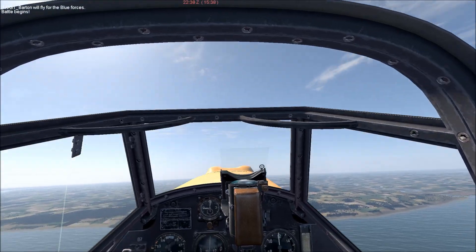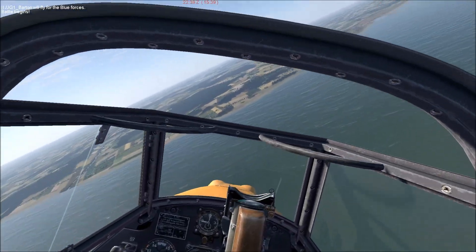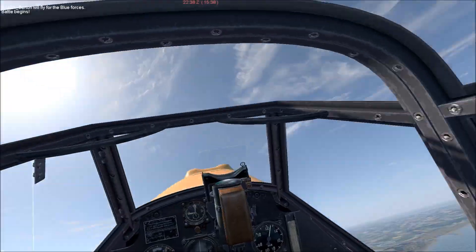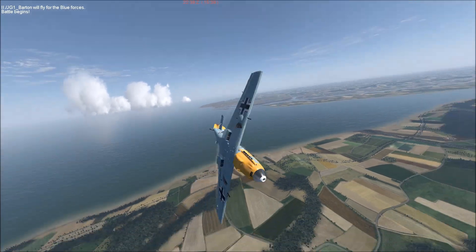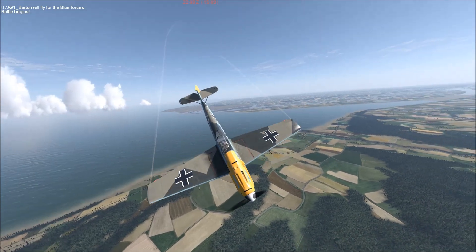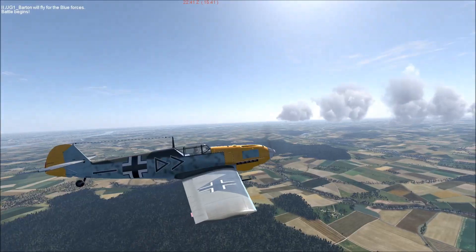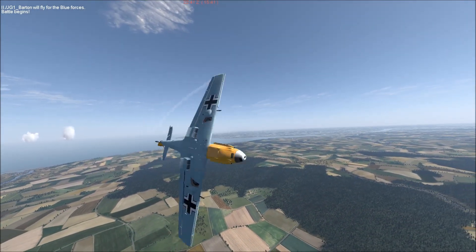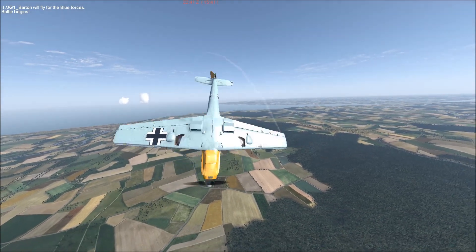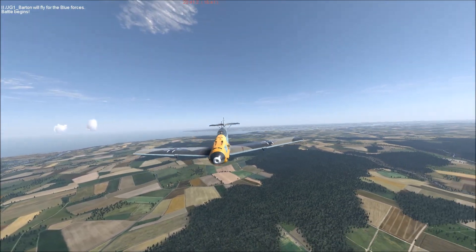We'll start off with the BF-109 E4 of Cliffs of Dover going full back stick and full right rudder. In cockpit, everything looks pretty sensible. It's pretty easy to tell that the right wing has stalled and it's begun to rotate around on top of it. From an external view, everything looks exactly as you might remember it from IL-2 1946. Quite remarkable though is the difference in how the E4 from Cliffs of Dover and the E7 from Battle of Stalingrad recover from the spin. The 109 E4 becomes quite stable very quickly. Performing the maneuver in the opposite direction yields identical results — the aircraft recovers nicely and becomes almost instantaneously stable.